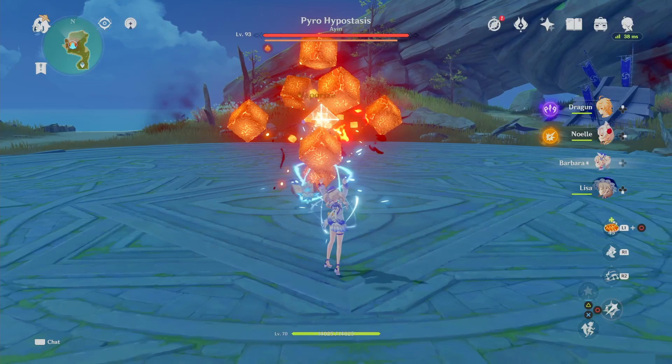While fighting the Pyro Hypostasis, you'll want to keep in mind to have a character in the party to shield Barbara from damage. If she gets knocked out, you'll have to run away since most of the other characters have a hard time hurting it.